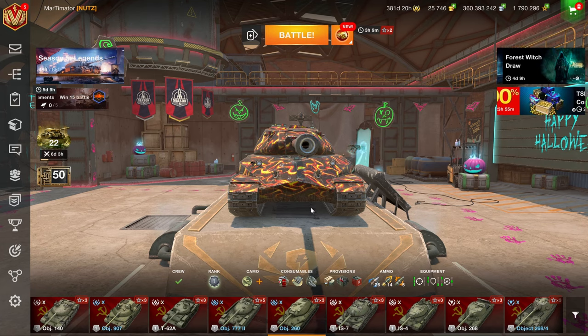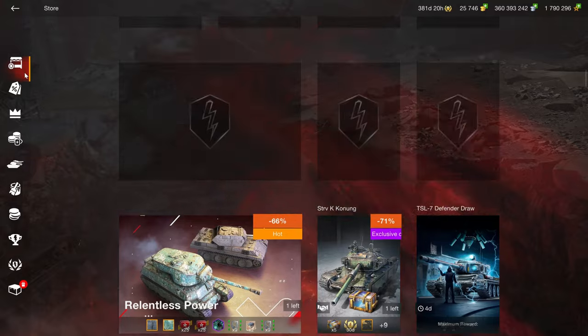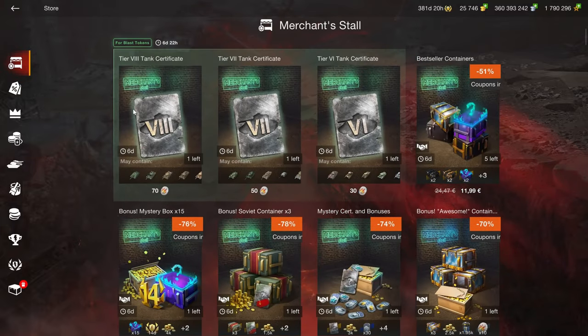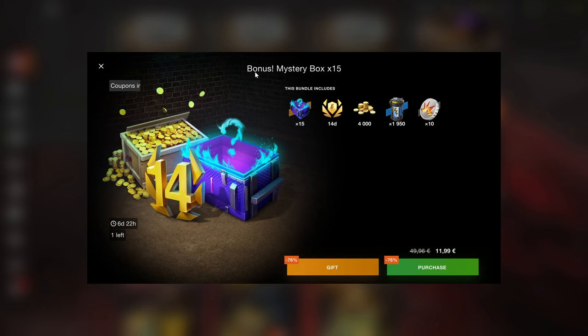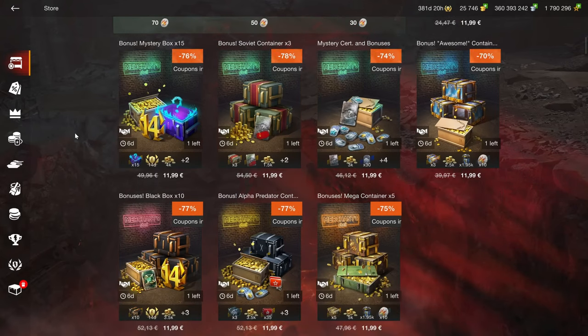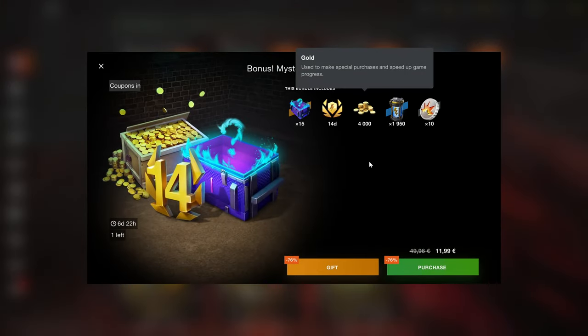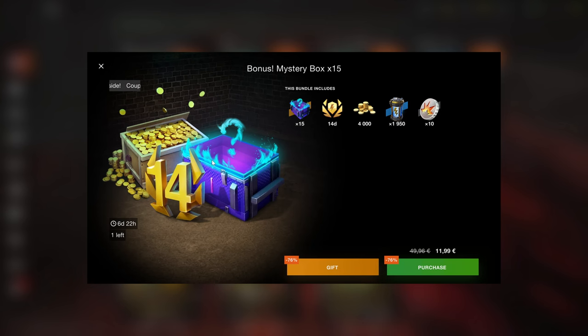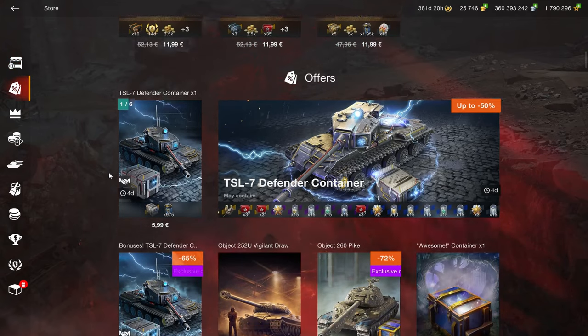Is there anything good in the shop this week, or is it just crates? Well, we'll have a look at that, and we start off right at the top with crates. I find it funny that they call this 'bonus' — the only bonus anyone's getting is Wargaming. These are crate bundles, and some include 14 days of premium and 4,000 gold, so they could be worth it, but the crates themselves don't add any value except maybe three common boosters in most cases.